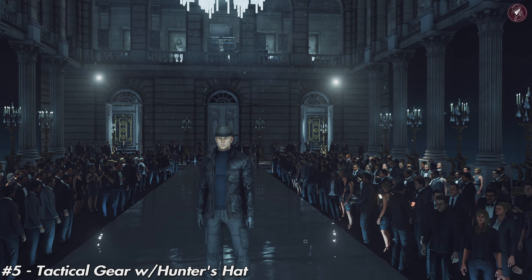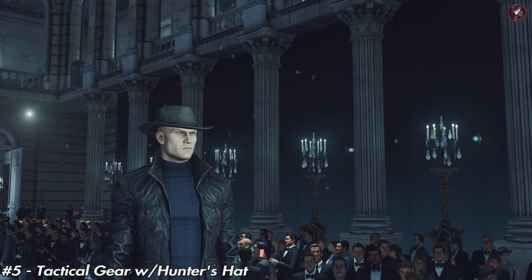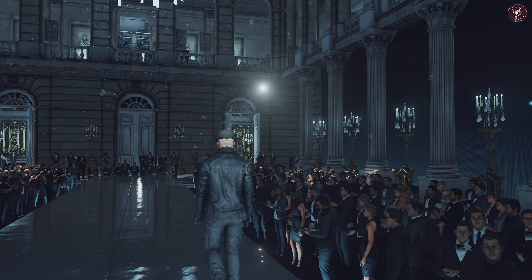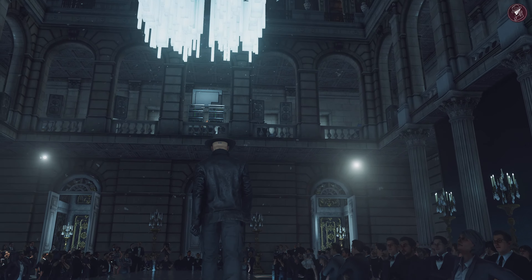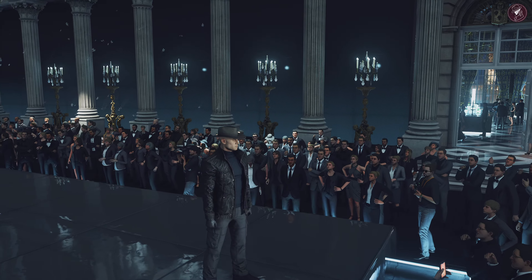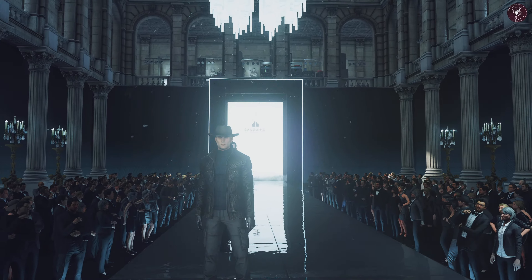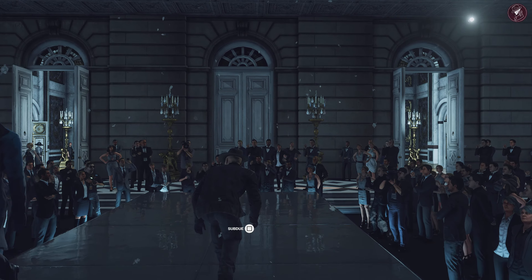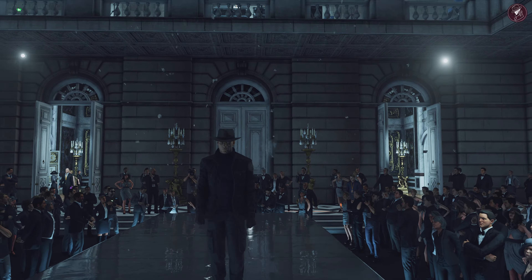Next is the Tactical Gear with Hunter's Hat — a tactical turtleneck jacket and ballistic gloves with an all-weather hunter's hat and full-length tactical pants. This is quite a rare suit. You might recognize it from Colorado but without the hat. If you want it with the hat and usable across all locations, you need to complete an elusive target in Colorado itself — either the Bookkeeper or the Chameleon. That's the only way to unlock this outfit currently. I usually use this whenever the Tactical Turtleneck isn't appropriate — in colder environment maps. Also, my Mr. Freeze 2244 logo was actually inspired by this outfit.